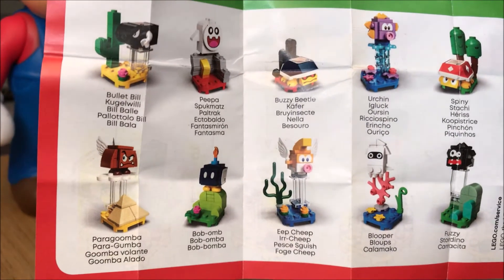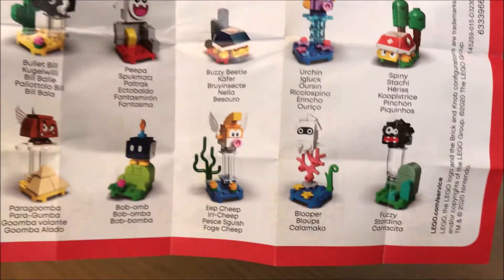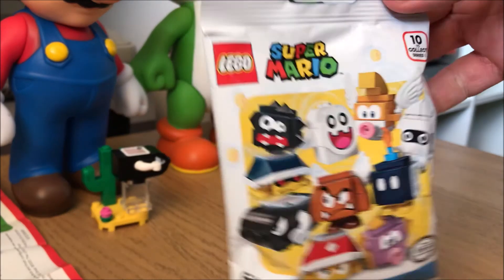Before we go on to the next bag, here are all the ones you can get. There's Bullet Bill, there's like a ghost thing — you can see them there. That's all the ones you can collect. Onto the next bag — bag number two, let's see what we get.